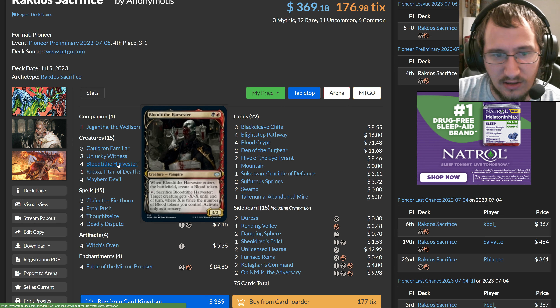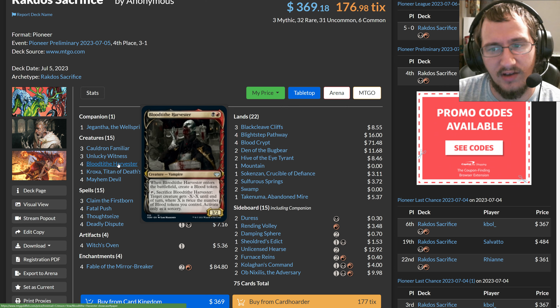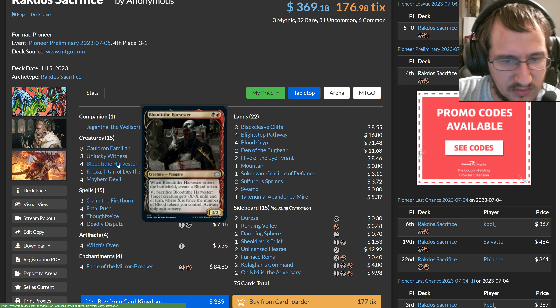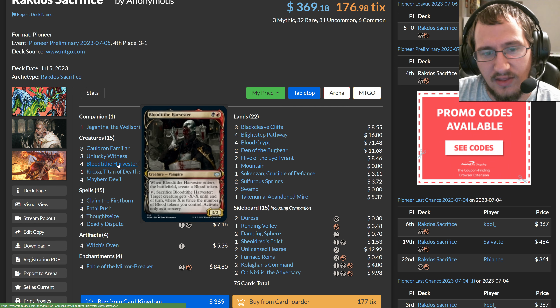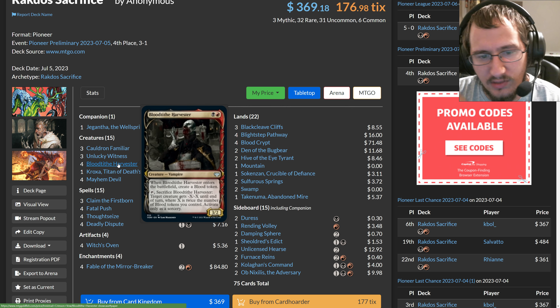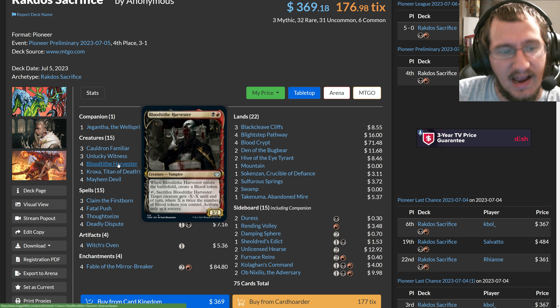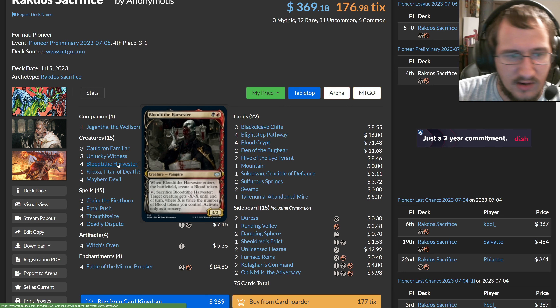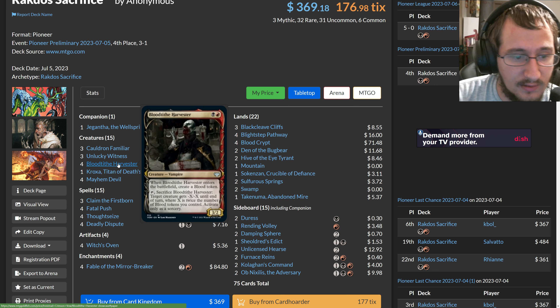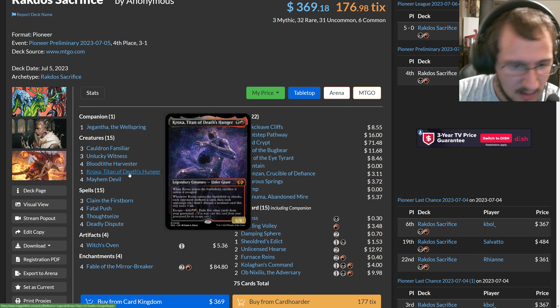If you have a Mayhem Devil in play, stacking those Food sacrifices also stacks up Mayhem Devil damage triggers. If you have five Foods, you can sacrifice them one by one holding priority and just deal your opponent a ton of damage out of nowhere to end the game. This is the kind of reach this deck has — it's a little more to the ground than normal Rakdos, plays cards that have strong synergies against aggro by picking off creatures and slowing opponents down until the Cat loop finishes them.